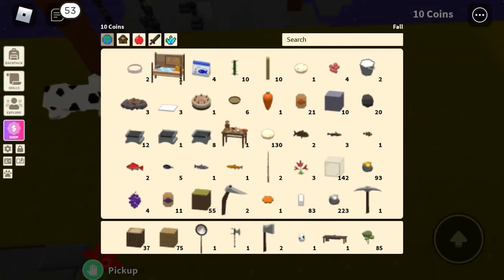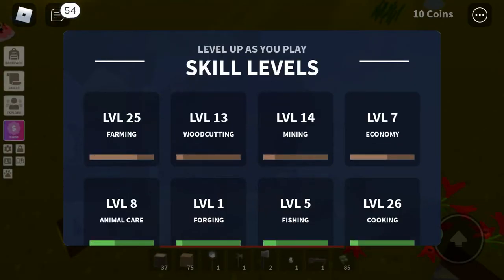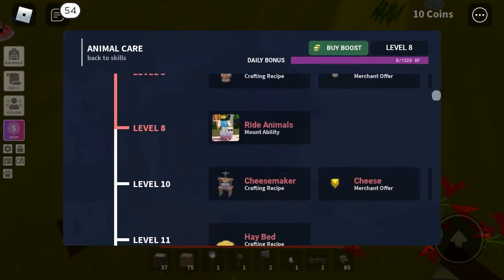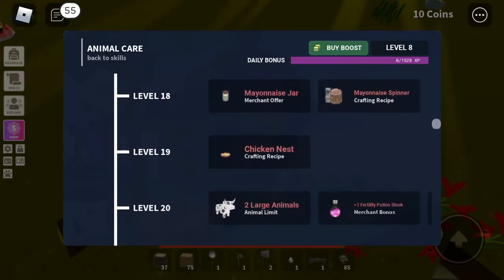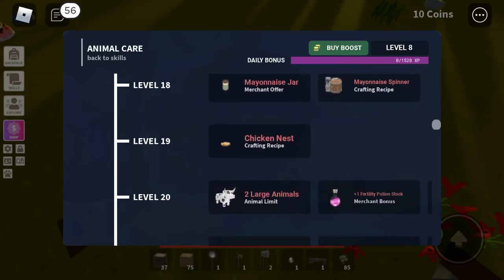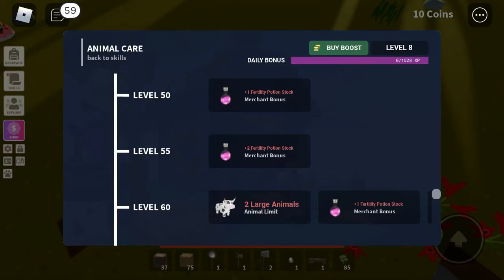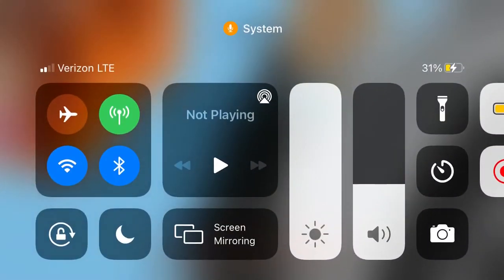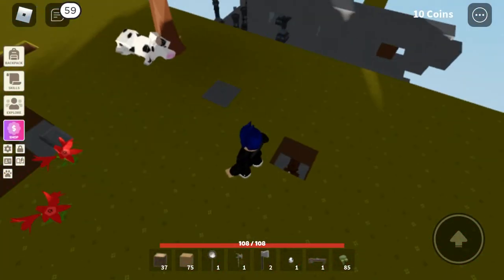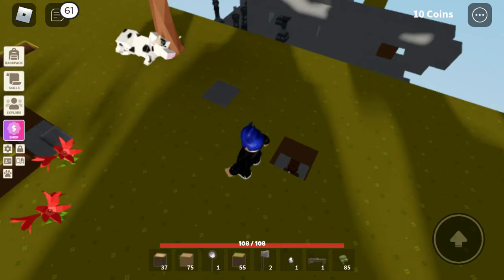All right, now I need dirt. Oh wait, can I open another cow egg now? Let's see — animal care level 12 is when I get the chicken. Well, that's okay. I guess I'm gonna have to do some work on that. All right, let's just start making my house.